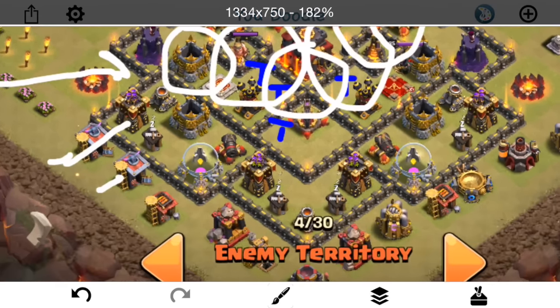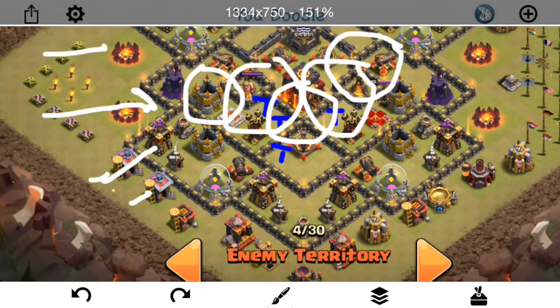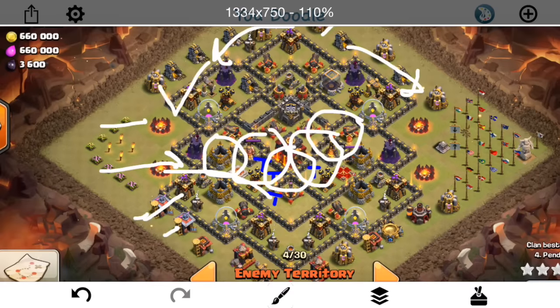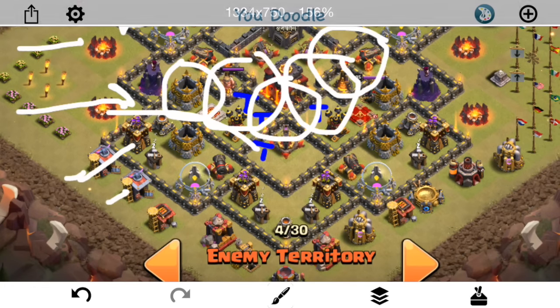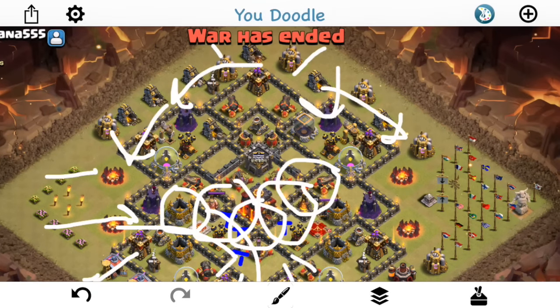Unlike the first attack, he doesn't really have a plan for the bottom belt of defenses. But the Queen actually ends up making her way through behind the kill squad — remember, she came down this way — so she comes down with her healers. The healers actually go onto the Valks, but she ends up taking the jump before it wears off, comes down to this little pocket right here, and starts taking out all these defenses. So it gets great endgame value for his Queen, and then he has a few Hogs just for the top area to take out a few distracted defenses.